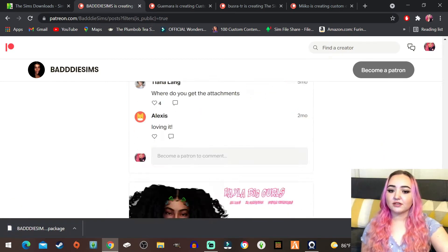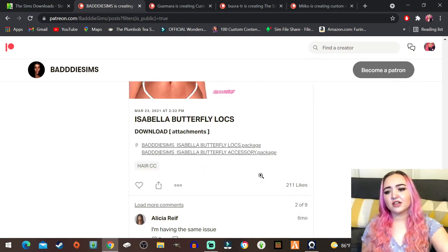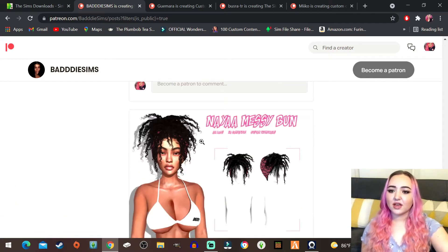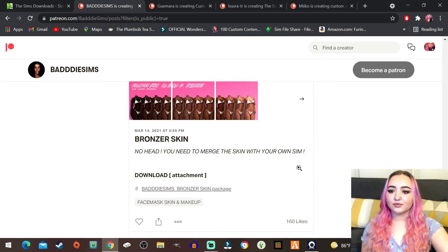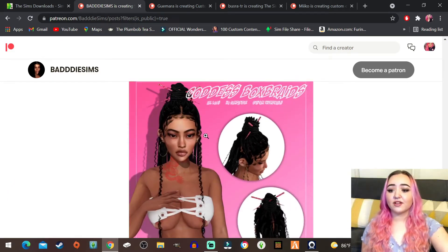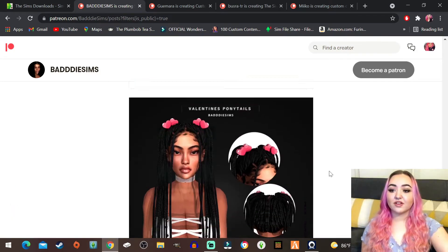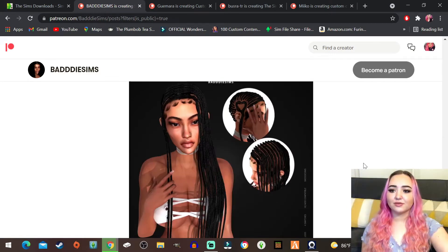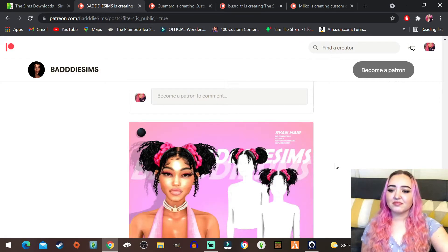This swimsuit's really cute, let's go ahead and get that. Oh this hair looks really cute, let's grab that - it looks really nice. Oh and even this ponytail actually. Oh I love these little butterflies - do I have this hair? I feel like I've seen this but we're gonna download it anyway. Oh here's like a messy bandana bun, that's cute - grab that too. Oh I love this one, I love the little curls in the front. Yes, that's cute.